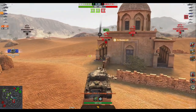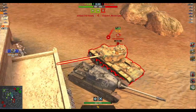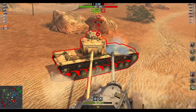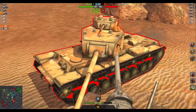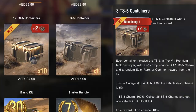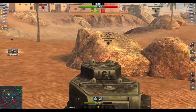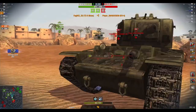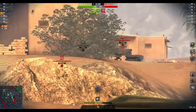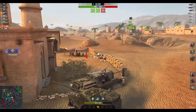Before you all go rushing out there to try and find this thing, I'm going to do this video on everything you need to know about this tank. The first thing you need to know: how do you get your paws on this thing? Well, unfortunately it comes in a crate — and not for gold, dear viewers. No, for real cash. Wowzers. And it ain't going to be cheap either if you want to guarantee the tank.